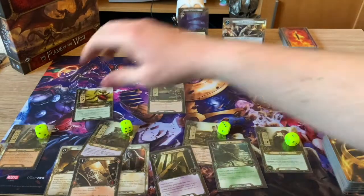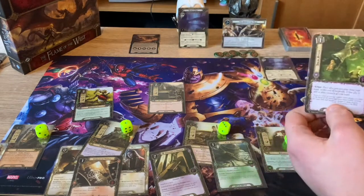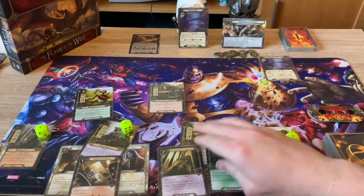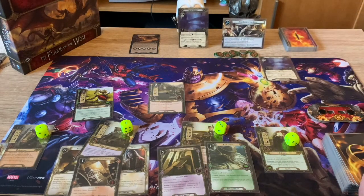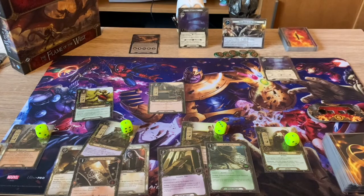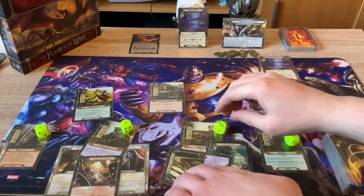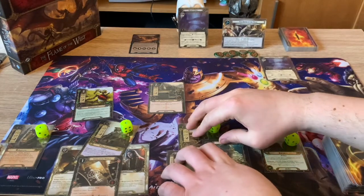We have no cards in hand now, so we're banking on what we draw. The draw is Sneak Attack - completely useless here. In the planning phase I have to choose: raise threat by one or don't play cards. I'm not going to play Sneak Attack anyway, so there's no point. I'll use Student of Gondor to get resources just in case we need them later.